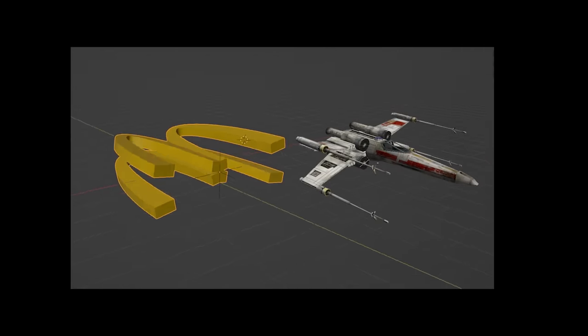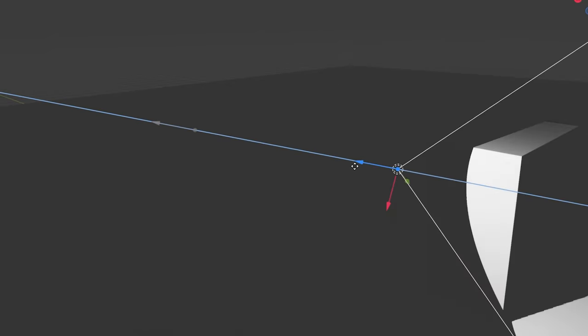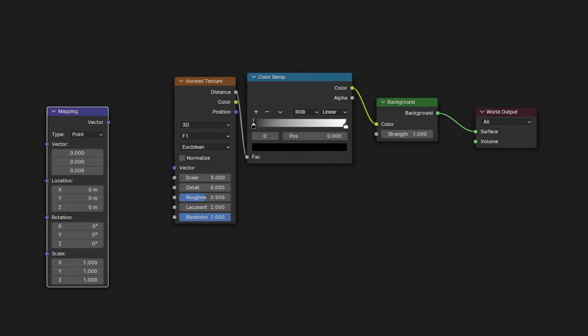X-wing — good idea, right? Wrong. Now I actually have to finish this project. Let's talk a little bit about lighting. Lights can either be soft or hard, depending on its radius and how far away it is. So in space, it's as hard as it gets, but we also need some stars. So I've made some real quick with my beloved noise textures.